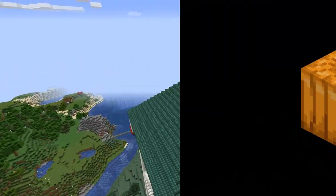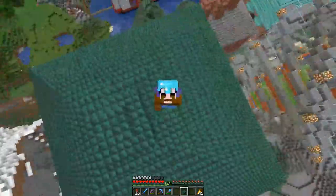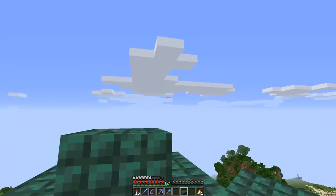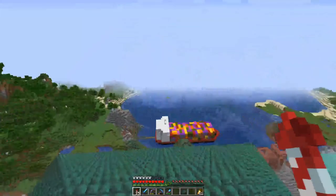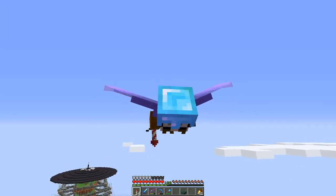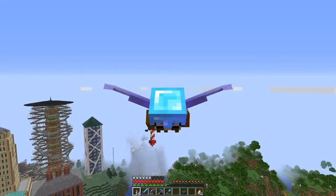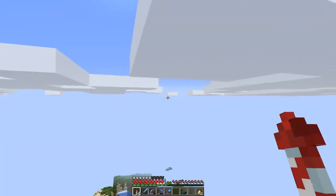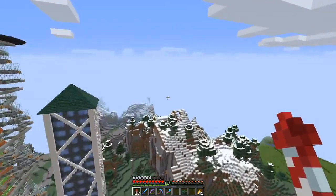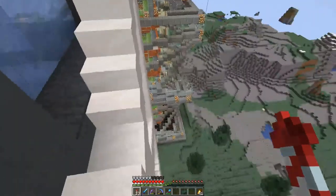For the last part, it's roof time again — this roof will be dark prismarine. And with that we have placed the last block on this roof, which you can't quite see from that perspective. So let's fly off in this direction and have a look at what we built. And there it is — I quite like it.